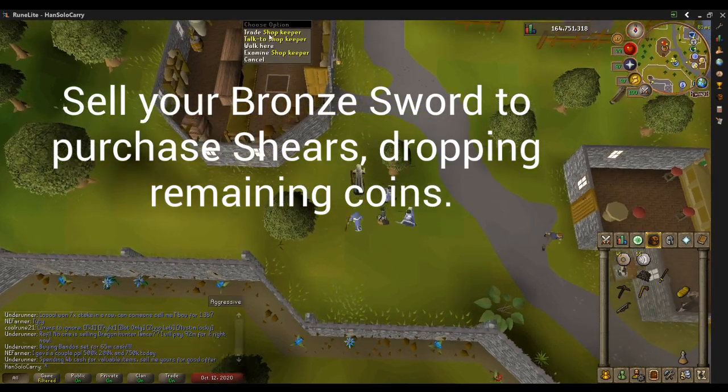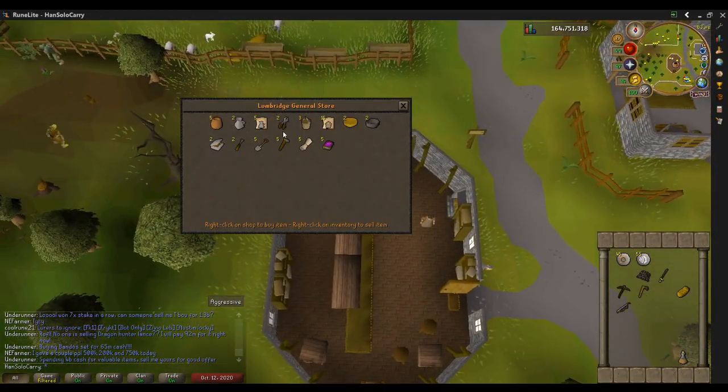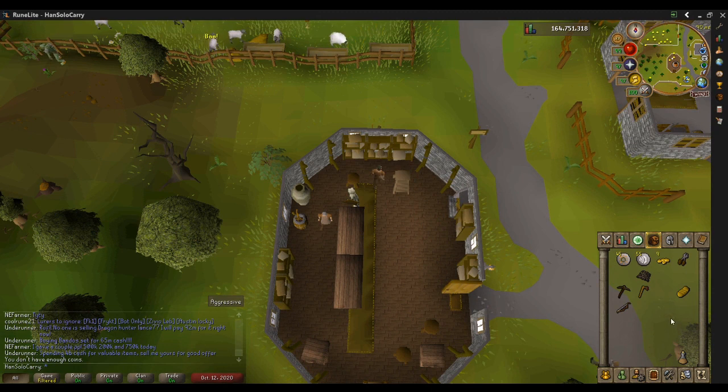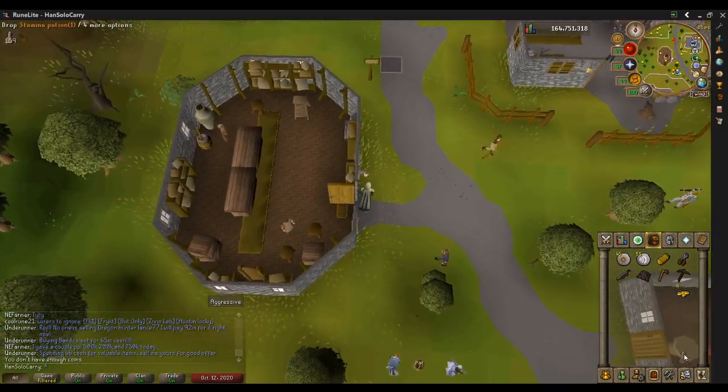We're going to run over and sell our Bronze Sword so we can buy a pair of Shears. There's other places to pick up Shears, but they might be harder to get. Bronze Sword gives us plenty of gold. Drop the coins afterwards too. After I drop that Stamina Potion that we clearly won't need, I'll have 20 inventory spaces — perfect for the wool I have to pick up.